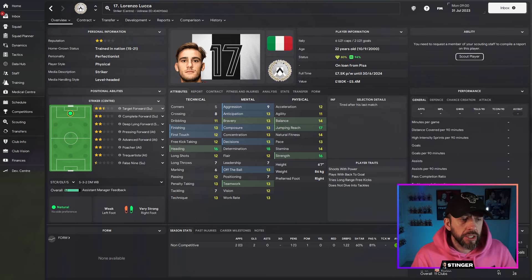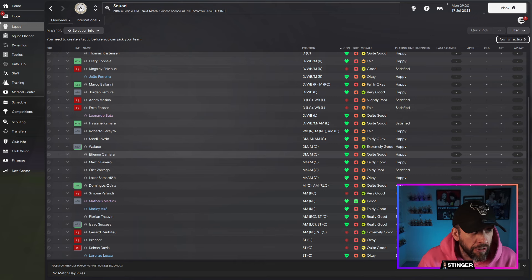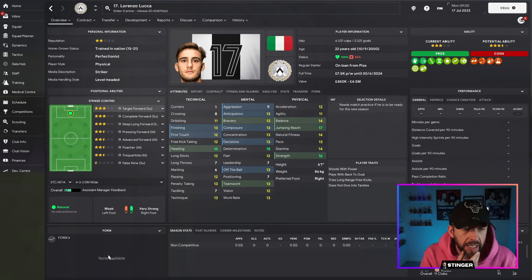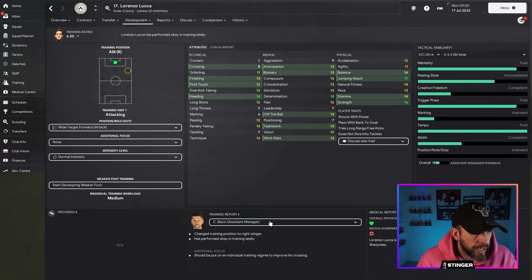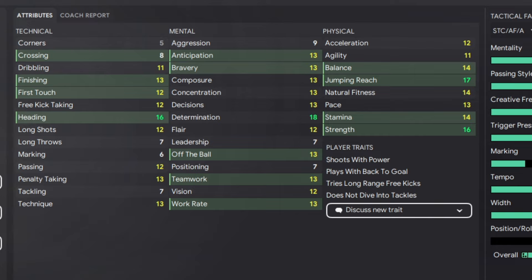First things first, we take charge at Udinese. He's currently on loan there, so we'll manage this season to get the best out of him. He's got some player traits already: shoots with power — that's fine; plays with back to goal — also fine. We're going to look to add to those, but the first thing we do straight away is train that position. I'm putting him on the right-hand side and training him as a wide target forward on attack to build familiarity. You can already see it highlights the attributes it deems important for that role and he's pretty well covered — it's just the crossing, but we've talked about that.